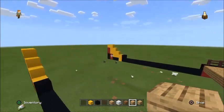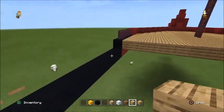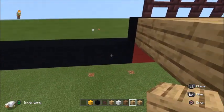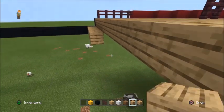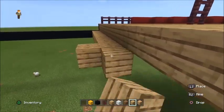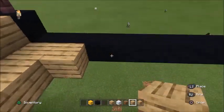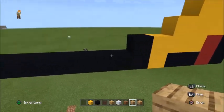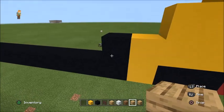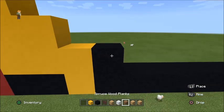Now what you guys want to do is get your oak wood planks, and then where these black lines are, just follow it all the way across. And from the point where the black one is, just go with the black wood — it's black concrete. So where this black concrete is, I want you guys to just put a line of your oak planks.